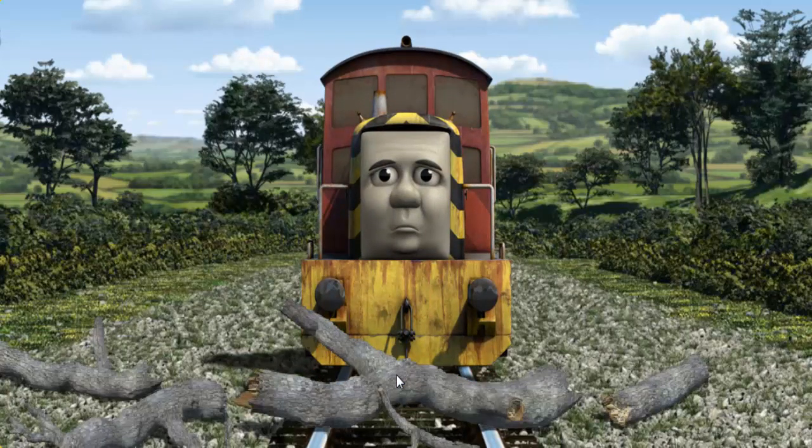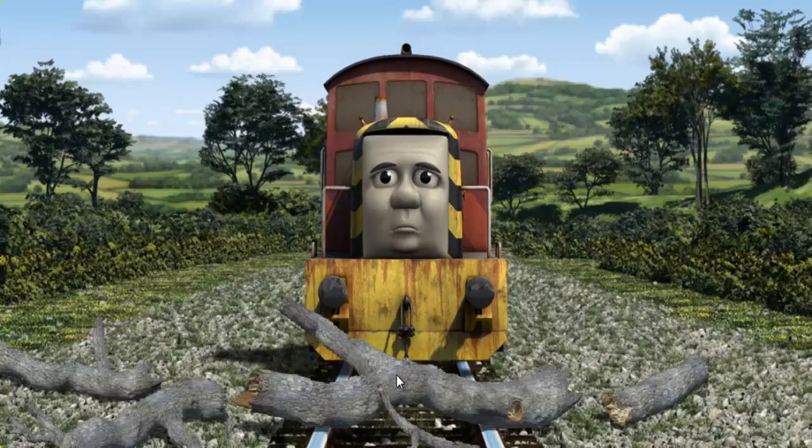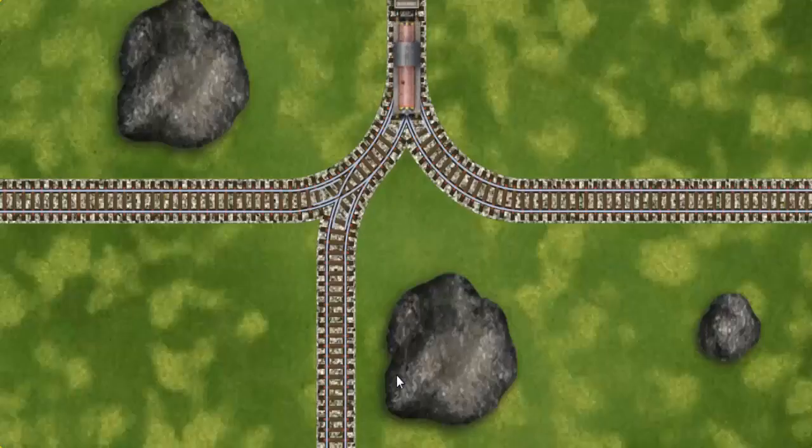Suddenly, the tracks were blocked. Salty had to stop. He needed to go a different way. Help Salty find the track that goes nearest to the smallest rock.